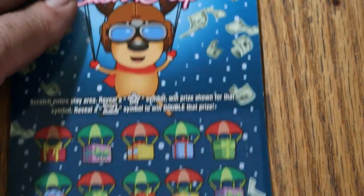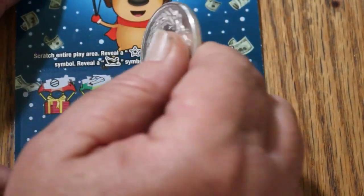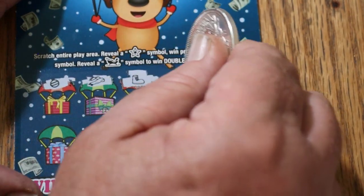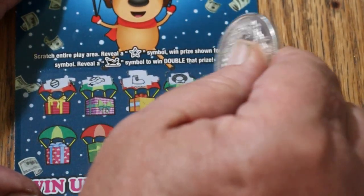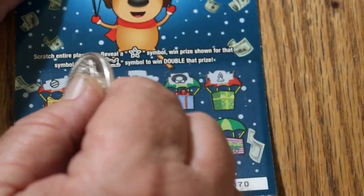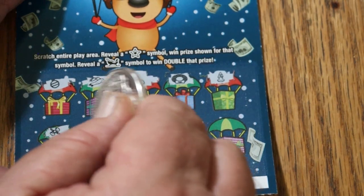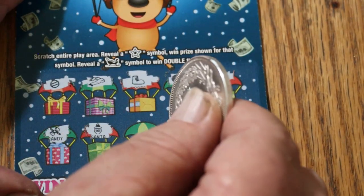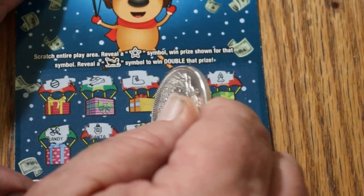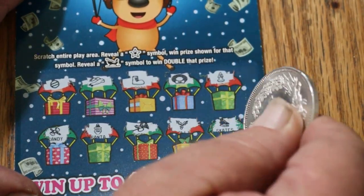Ticket 70. Christmas ornaments, a scarf, a boot, a wreath, a candle, candy, Santa Claus. In this game, Santa Claus doesn't get you anything. A horn, some holly, and some skates. So that's two down.